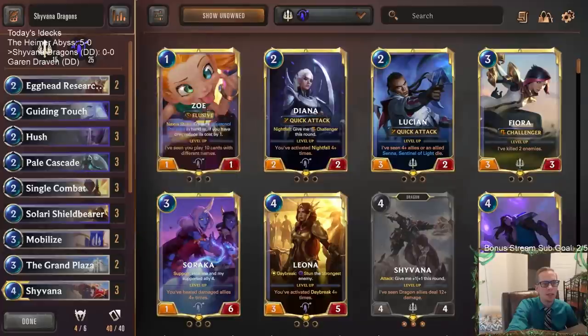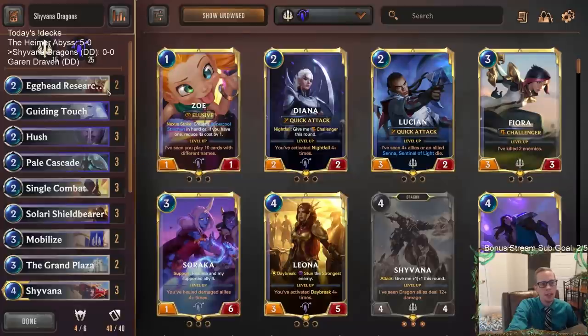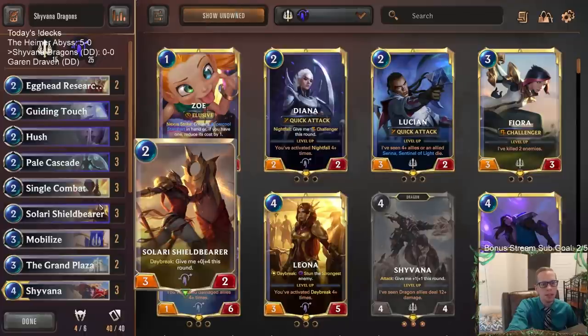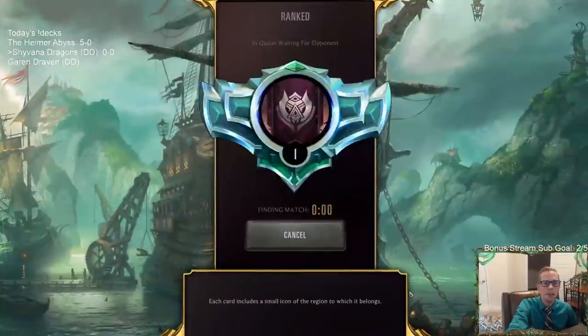We have 11 great two-mana spells, so even though we're not playing stuff early, we're going to be able to catch up by playing these other things and then using these great two-mana spells with our spell mana later. We'll have a couple of Mobilize to try to speed up our deck slightly, and then some units to play early — two Egghead Researchers and three Solari Shieldbearers. So we'll give this one a try. The person that made this deck said they've been doing really well against Scouts.